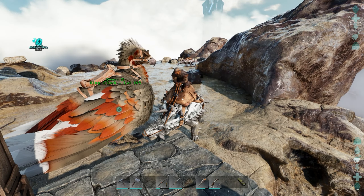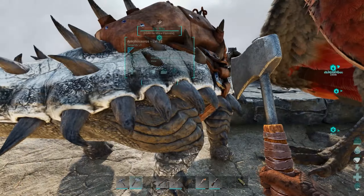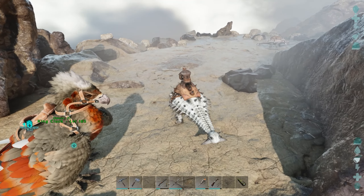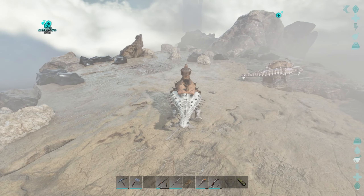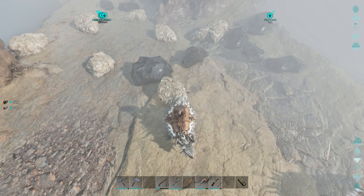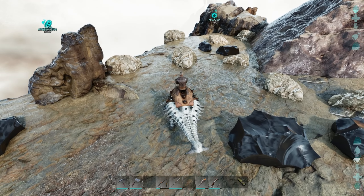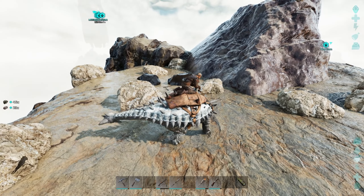Somebody else's anky is up here — what do you have in your inventory? Some stone. I need some obsidian, and some metal as well. You know what, instead of sitting here for 15 minutes waiting for the fog to go away, I just disabled fog — forget the fog.